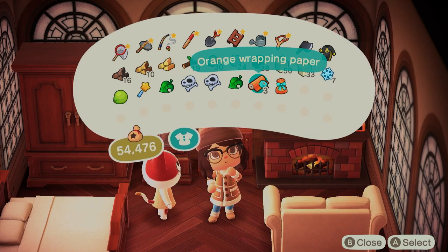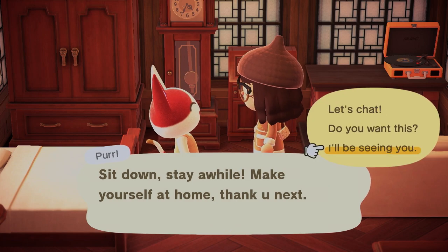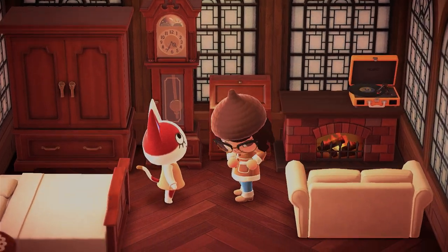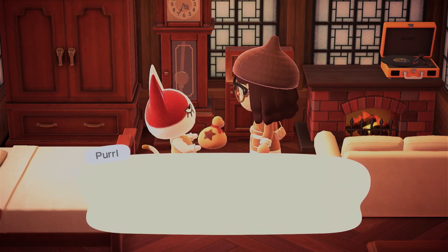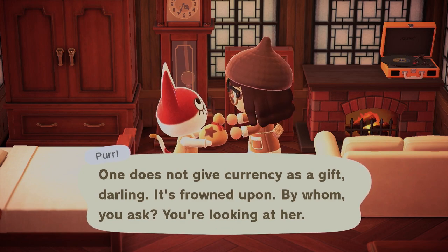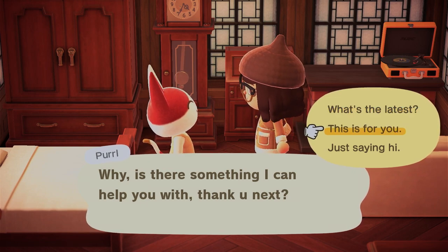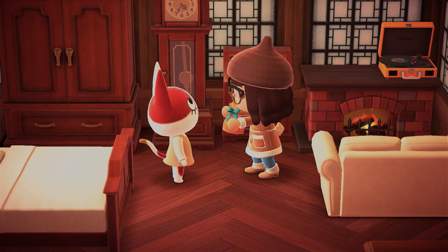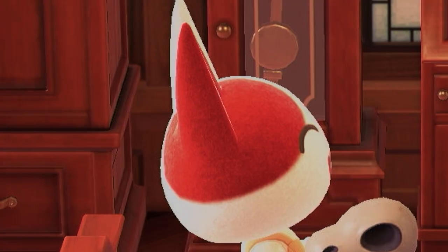You cannot give money as a gift — I'll be testing that now. When I give Pearl the money, she is unhappy. She says: 'Surely you can't be serious. One does not give currency as a gift, darling — it's frowned upon.' In early Animal Crossing: New Horizons, around March or April, you could give money, but that glitch was patched. Now I'm going to give her an assessed fossil, and look at that — a face full of joy and happiness.